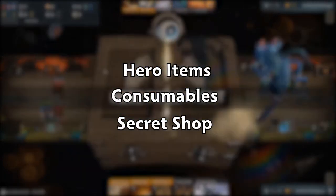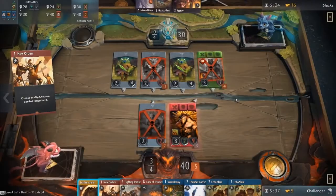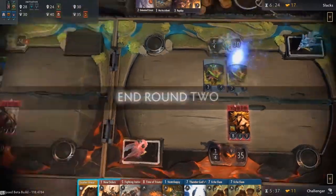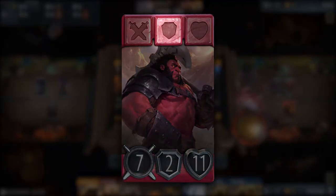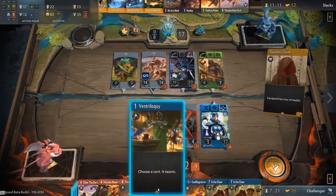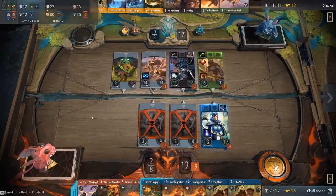First we have hero items. Hero items provide passive bonuses to the hero. If the hero equipping the item dies, the item effect still persists when the hero is redeployed later. Each hero has three item slots: weapon, armor, and accessories. If you try to equip an item in a slot that already has an item, it replaces the previous one, and the replaced item does not return to your hand.